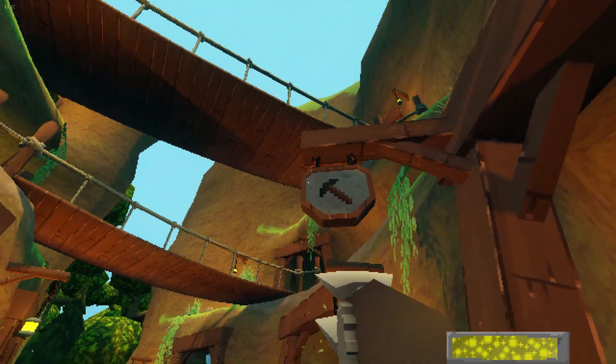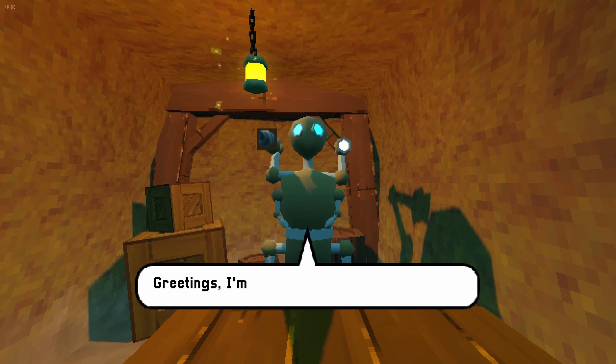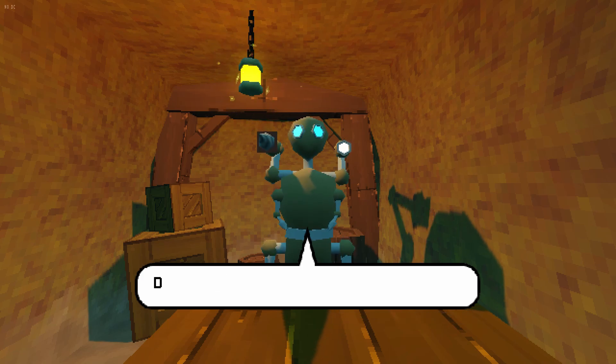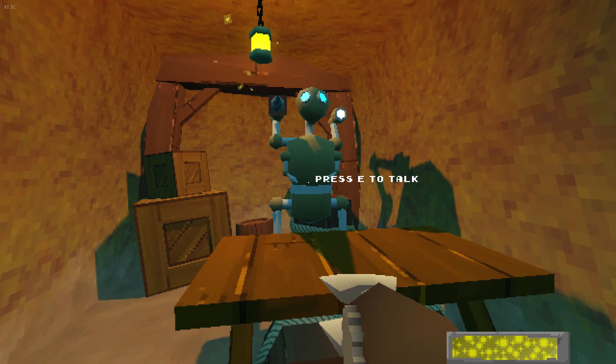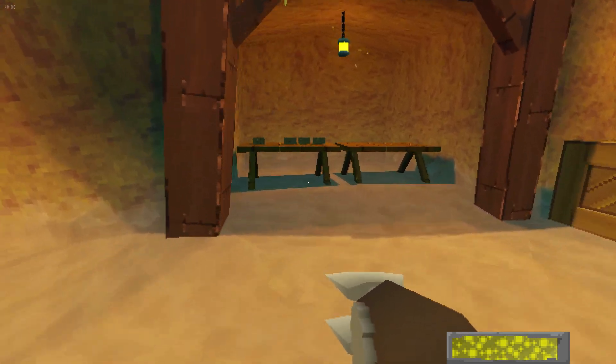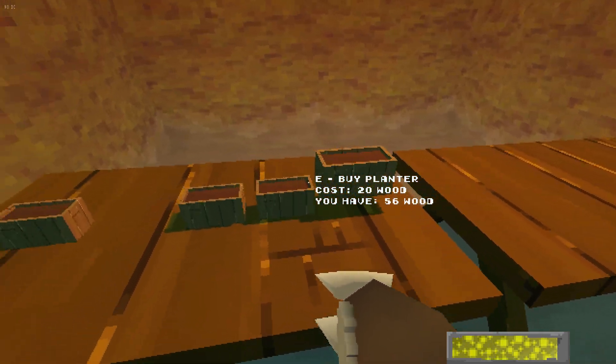The market area just got discovered. The pickaxe sign — here he is, I can talk to him. He says a lot of stuff, and he's supposed to sell stuff here on this table, which has the same items repeating.